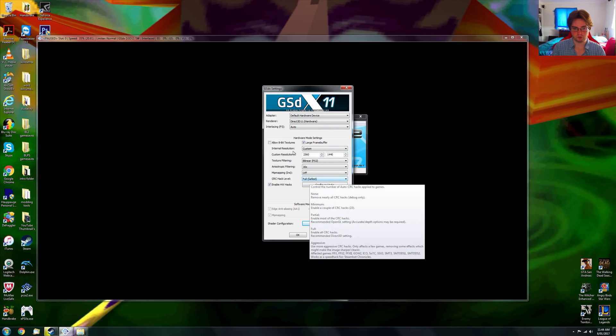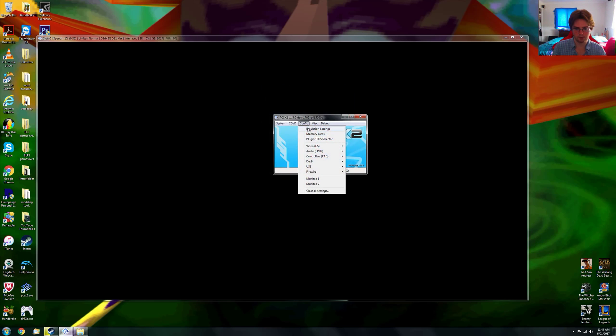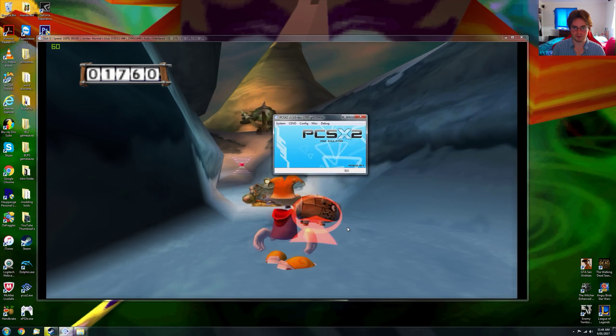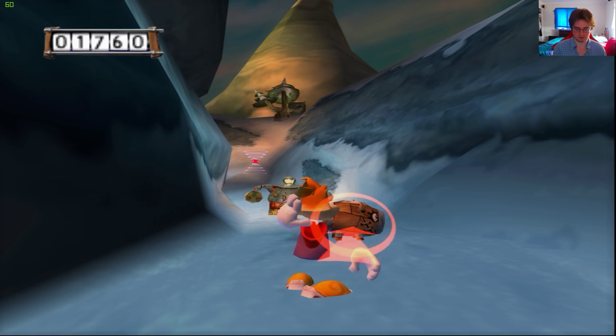If you have issues with this game, turn on allow 8-bit texture to speed up the game. Here is MTBU — this is a good hack to speed up your CPU to keep a steady 60 frames for games that target 60 frames. Definitely recommend turning that on if you have an inferior PC, but this is not recommended on Rayman 3, since Rayman 3 is extremely undemanding and very easy to run on PCSX2.